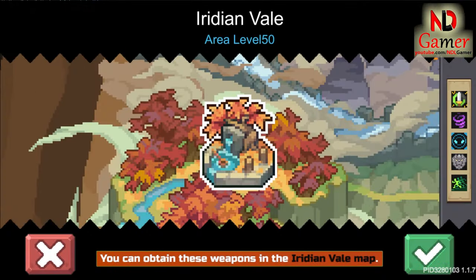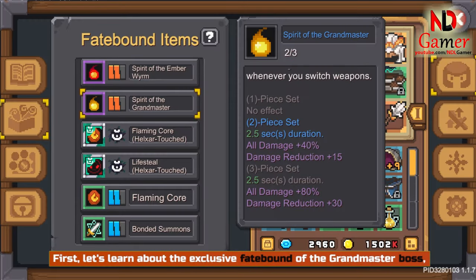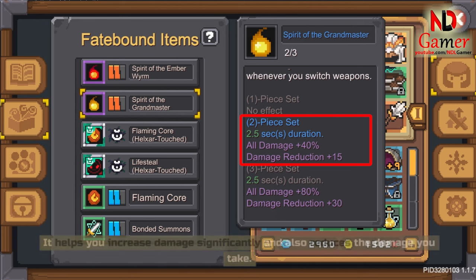You can obtain these weapons in the Iridian Veil map. First, let's learn about the exclusive Fatebound of the Grandmaster boss, called the Spirit of the Grandmasters. It helps you increase damage significantly and also reduces the damage you take.